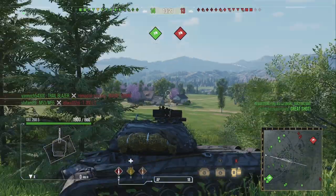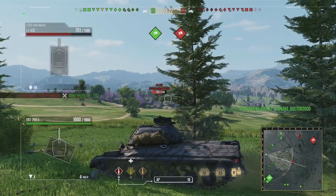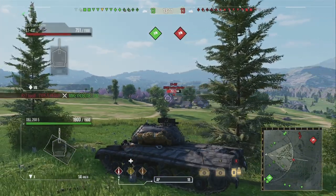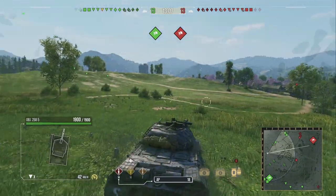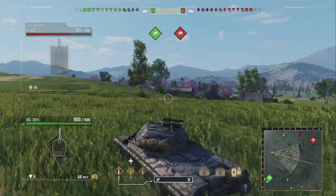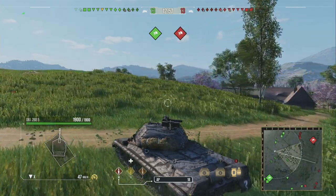You can see where the bushes and everything are. You can use that position fantastically to get hull-down if you're in tanks like the Super Conqueror. I'm in an Object 268 Version 5, which isn't particularly good for hull-down since its turret is absolutely paper. But that position offers a lot of protection if you go into that little groove previously shown.